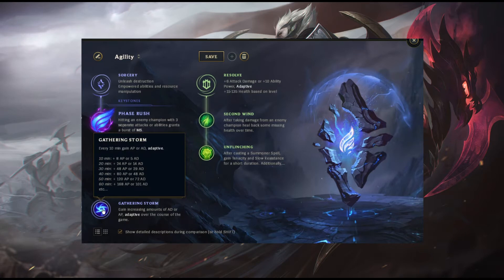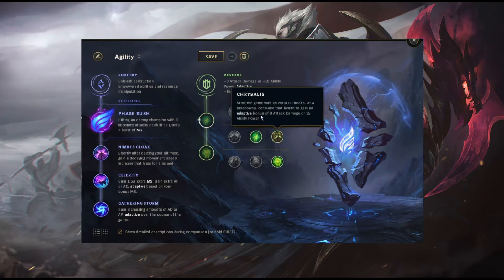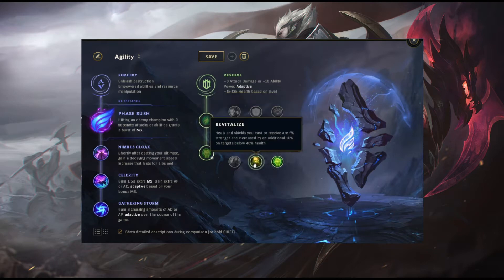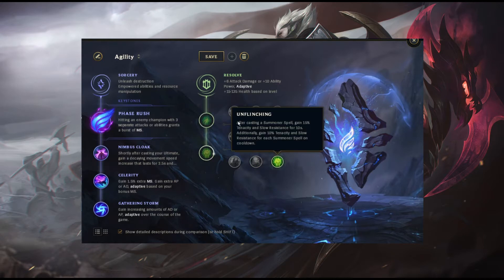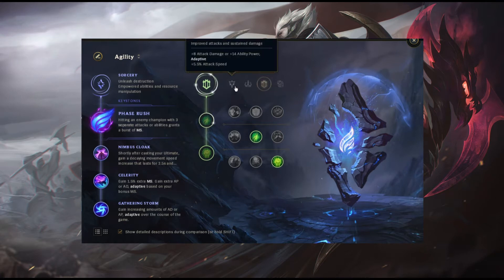Your entire kit is helped by Gathering Storm, even if it's only 10 minutes and it gave you 5 AD. Resolve is here because you'd be taking this entire page if you're in a bad matchup. Second Wind is the best thing in this tree, and the next best thing is probably Unflinching or Revitalize. Some people don't think Tenacity is important, but I value it, so I would take Unflinching. This rune page is for those who are unable to reach their opponents or escape them — you value movement speed above all. What you are losing is the resets potential and the fluid stacking that comes from just taking Precision.